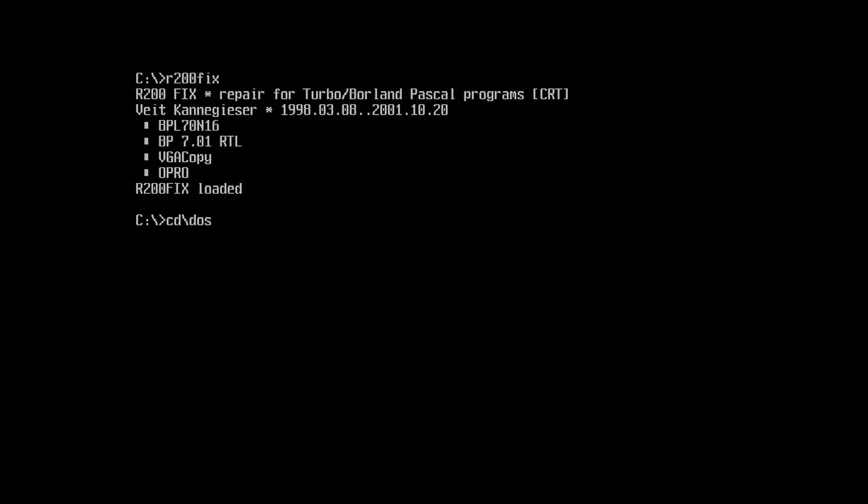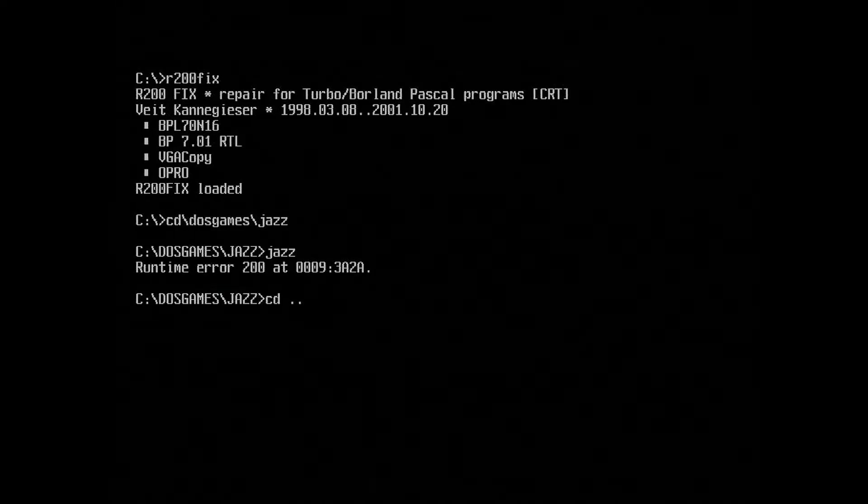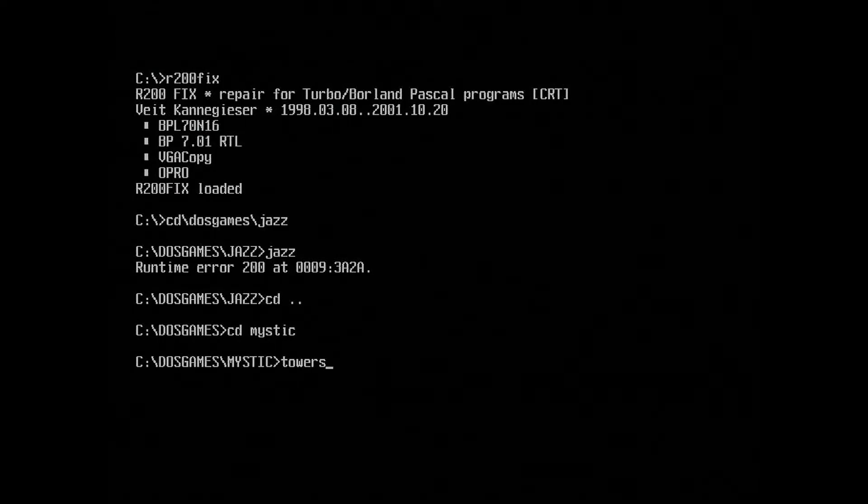My favorite DOS slowdown utility is David Wong's CPU Speed 2.0a. It can disable and re-enable the cache without requiring a reboot. It does well in most scenarios, but let's look at how we can address the issue directly.